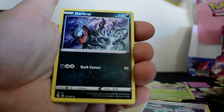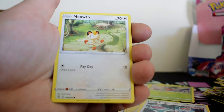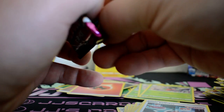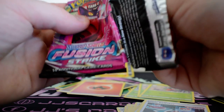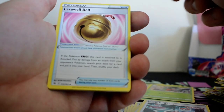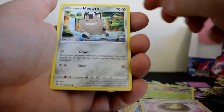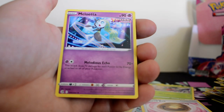Fire Energy, Delcatty, Darkrai, Croconaw, Shelmet, Plusle, Munna, Meowth, Marill, Reverse Sandslash, and a Cloyster. Then Psychic Energy, Farewell Bell, Luvdisc, Hattrem, Tynamo, Galarian Meowth, Gossifleur, Pancham, Eevee, Reverse Grubbin, and a Melloetta.